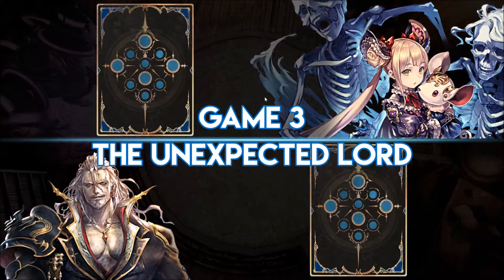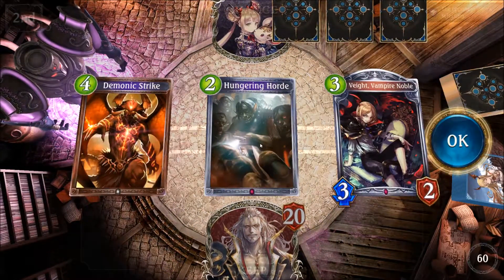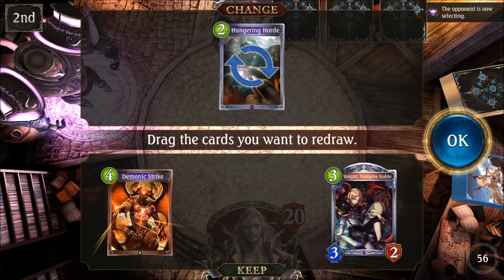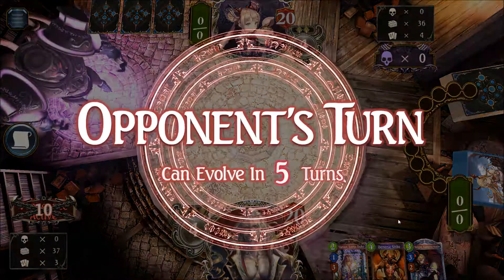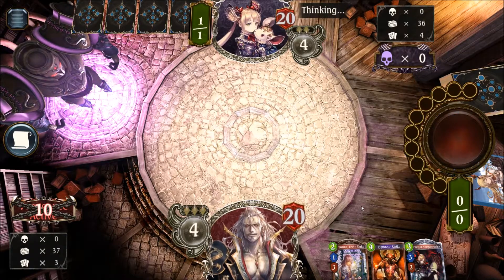Last but not least we have another Shadowcraft player — pretty unexpected, that's three Shadowcraft matchups. We're going second. We have Vampire Noble and Hungry Horde — let's replace everything; we want our early units. We got Urius and the Vampire Noble again, though we're not always getting the same cards back from the Mulligan.